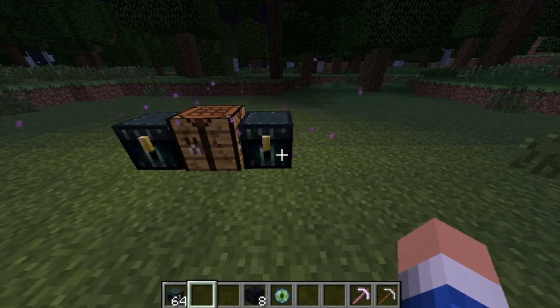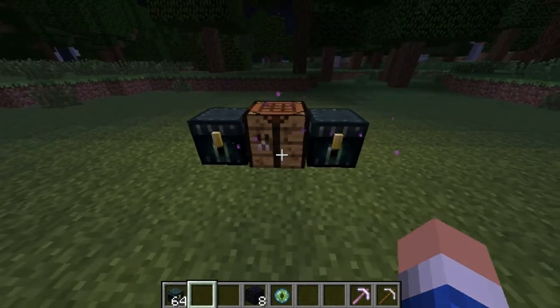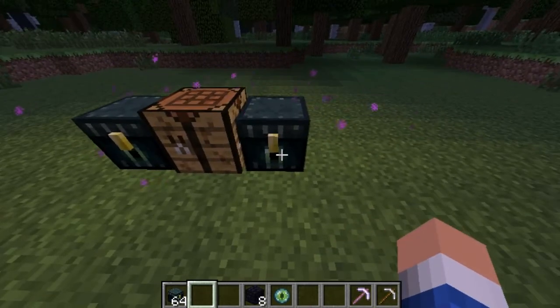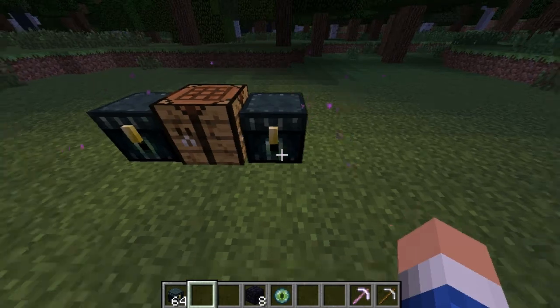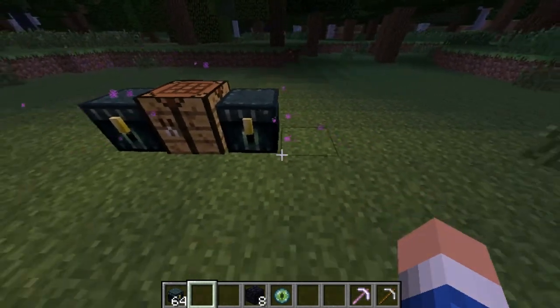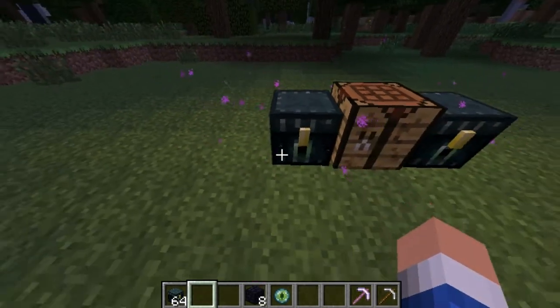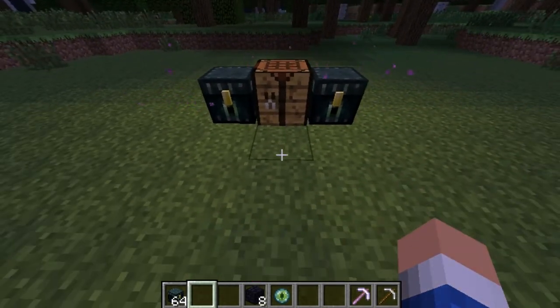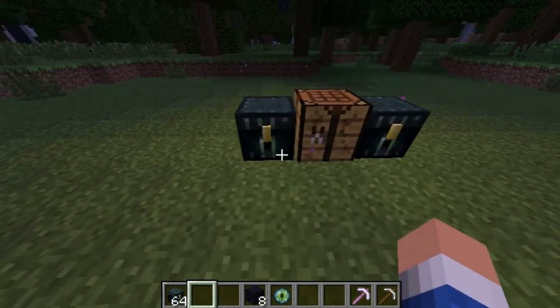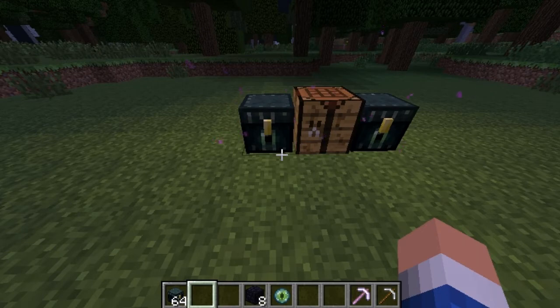So what an ender chest does is it safely stores all your items, kind of like a bank. Like how when you go to a bank, you put your money or your valuable stuff in there, and it's safe. Ender chests are immune to explosives, that means you cannot blow them up. People cannot go into your ender chest and take stuff from it — only you can access your ender chest, which is really, really cool. It's pretty much like a bank.